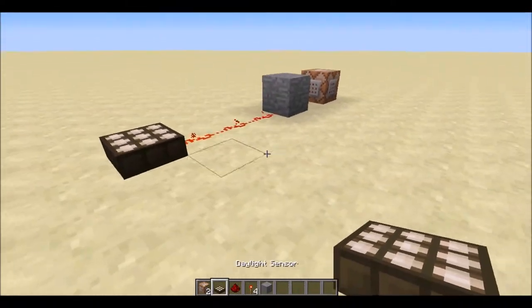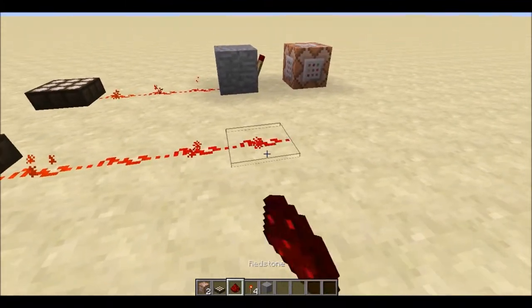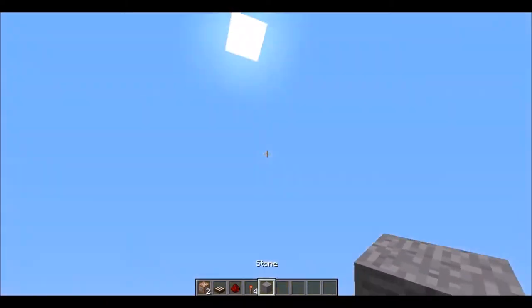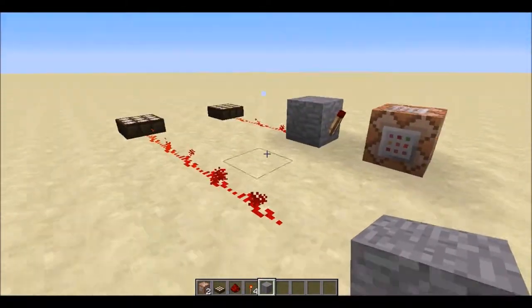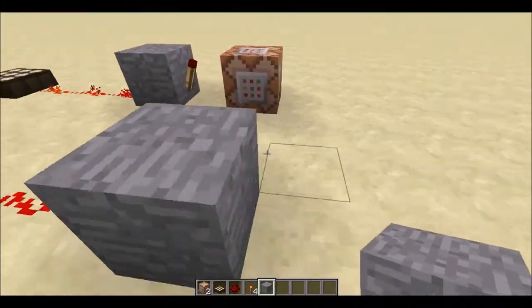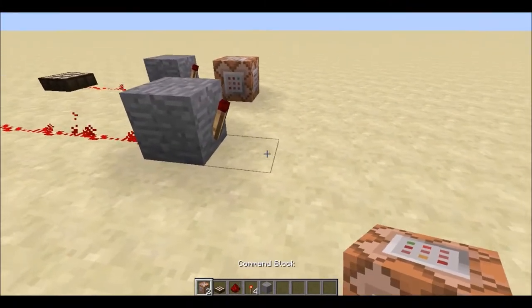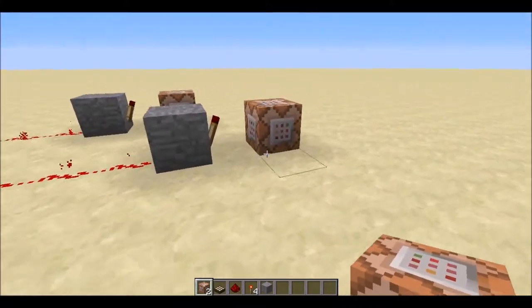So how do we set it up? We're going to start with our daylight sensor. You can have varying lengths of redstone dust — you can experiment with them to reset the time of day at different points in the day-night cycle. Then at the end of your redstone dust, we're going to place our block with our torch on it. Directly in front of the block with the redstone torch on, we now put our command block like this.